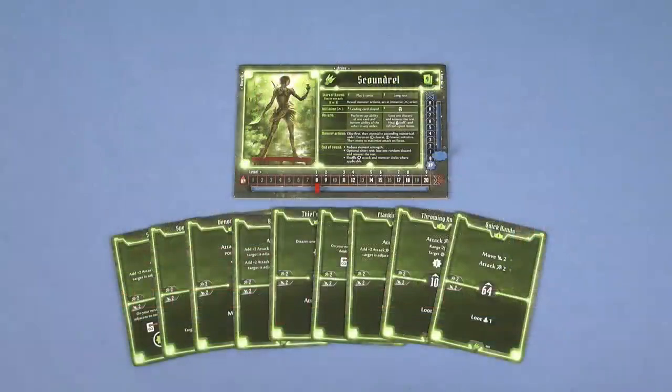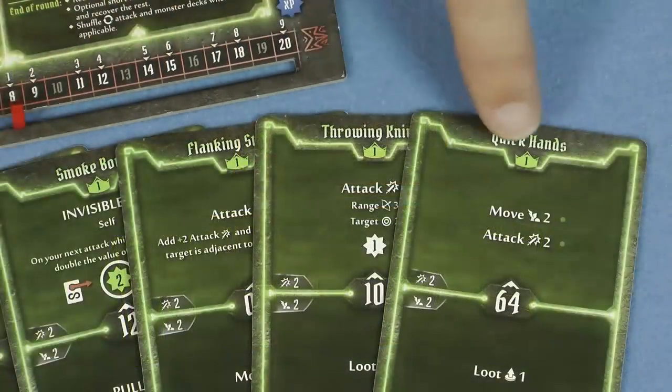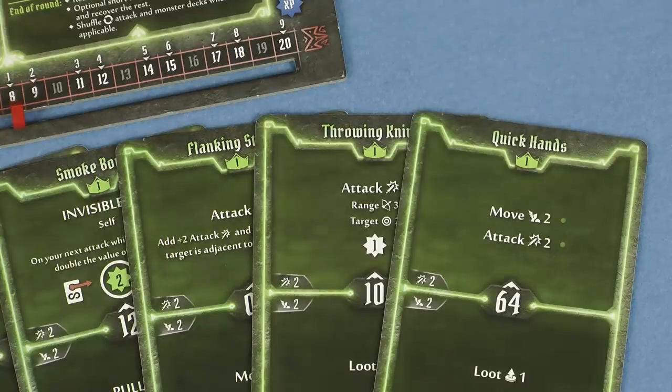Each character needs its own hand of ability cards at the start of a scenario. This must be the exact number of cards shown on the character mat. For your first game use only the level 1 cards, but as your character levels up between scenarios, you'll be able to replace these cards in your hand with other, more powerful cards.